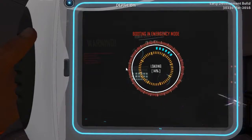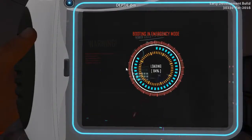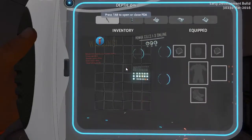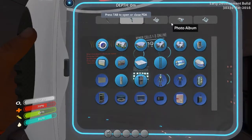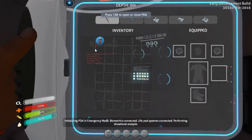Greetings, survivor. Great job not dying. To assist you in further survival in emergency situations, you have been issued this personal data assistant. The interface visible now will organise your inventory, display currently available construction blueprints, and holds other valuable information. I haven't got very much stuff at the moment. Things are going to be a bit more challenging, obviously.